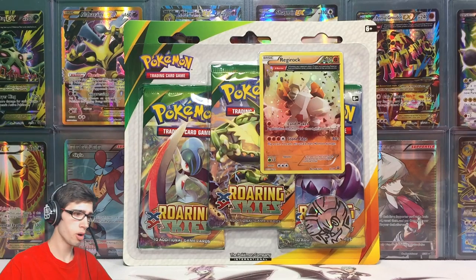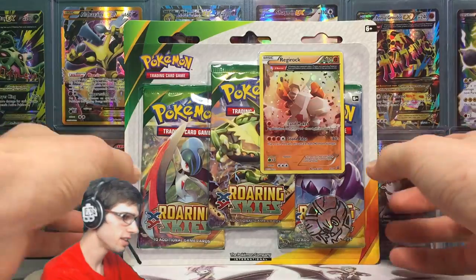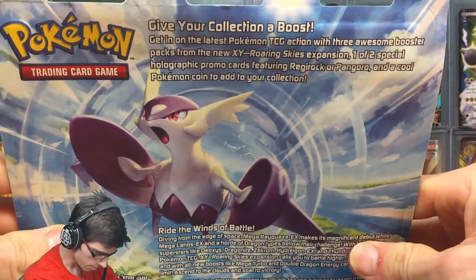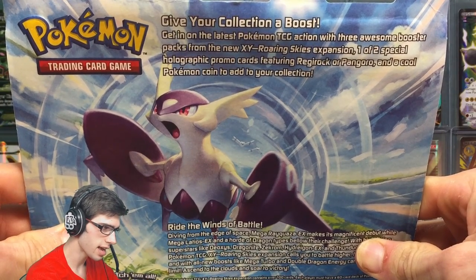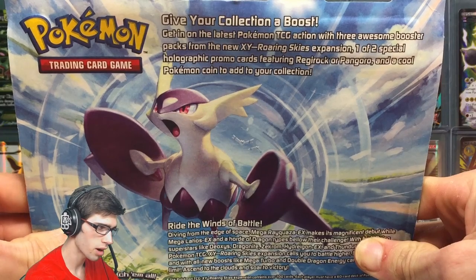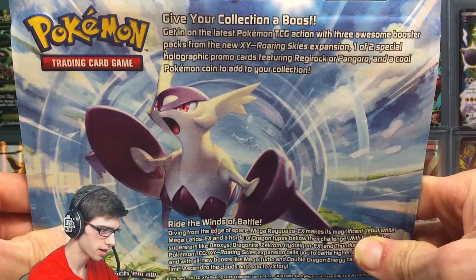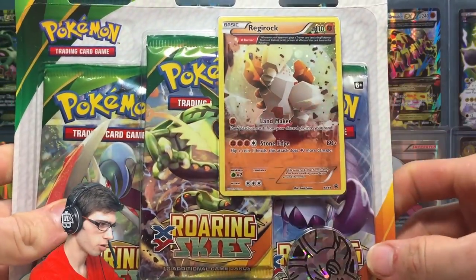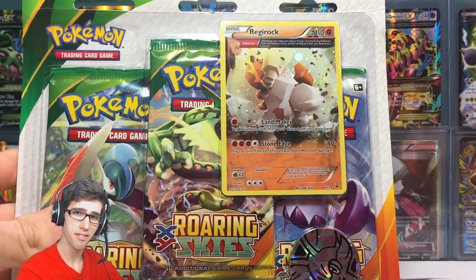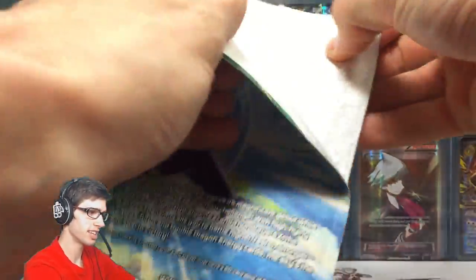Just recently on the channel I opened up the Pangoro twin blister pack — this comes as a duo of two blister packs. It says: get in on the latest Pokemon TCG action with three awesome booster packs from the new XY Roaring Skies expansion, one of two special holographic promo cards featuring Regirock or Pangoro, and a cool Pokemon coin. This Regirock one is definitely my favorite out of the two.